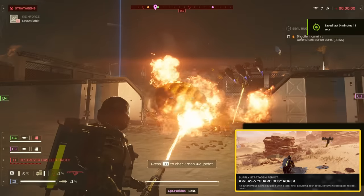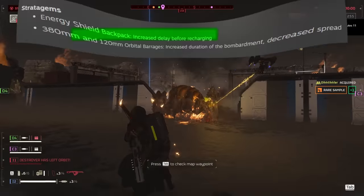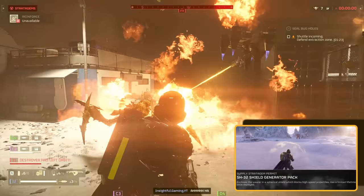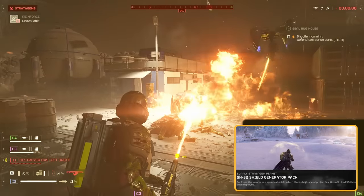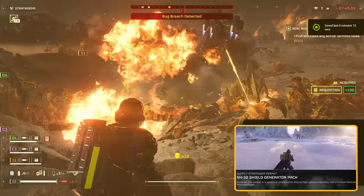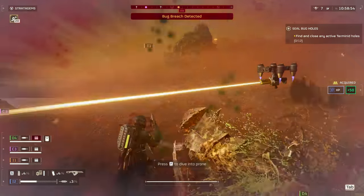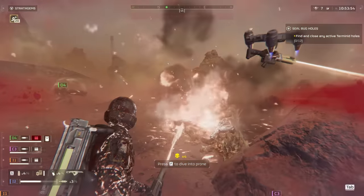If you're looking for a change of pace, consider the Shield Backpack. It got nerfed, but don't count it out — they didn't touch its damage-blocking power, they just made us wait longer for the shield to recharge, around 10-12 seconds now. Sounds like a lifetime in the heat of battle, but this thing can still be a lifesaver. Imagine a charger barreling towards you and this shield just shrugs it off. When your shield does go down, just keep your cool and kite the enemies until you're back in business.